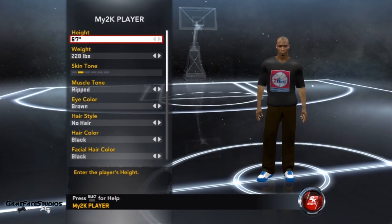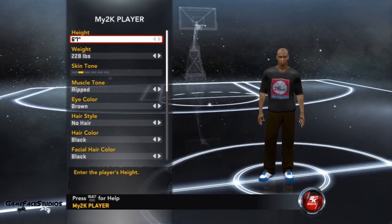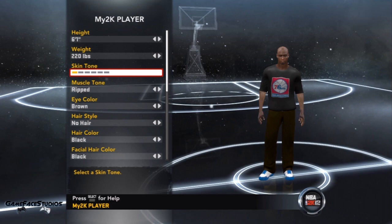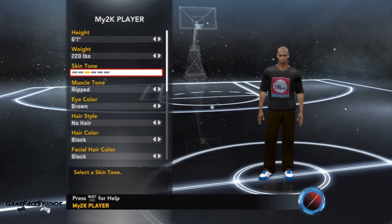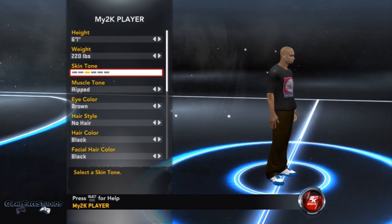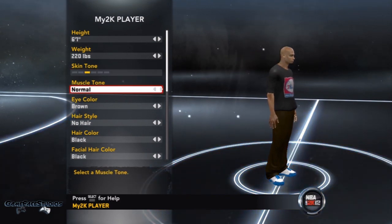I'm having a nice time picking a player. I think I can rock with this guy — let me make him my height real fast. The weight is a little off, let me bring it down. Right there, that's cool. Now skin tone — that's way too dark.